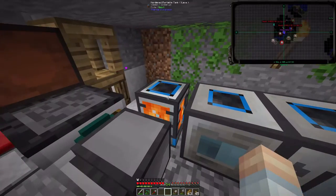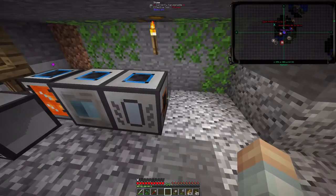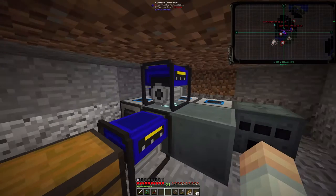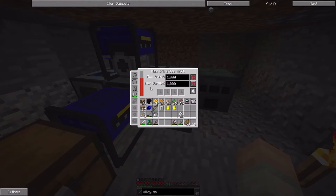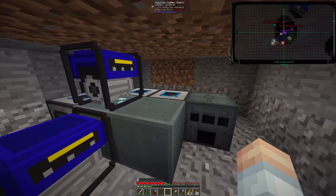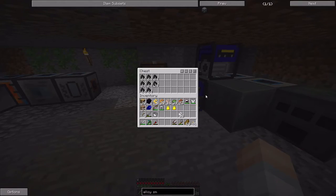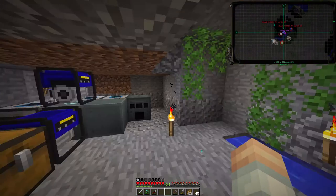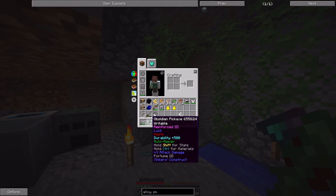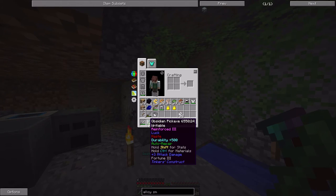We've got a turtle here, a tank for lava, an igneous extruder, a magma crucible which isn't hooked up yet. Over here we've got some generators making RF — right now they're quiet because they've burnt through their fuel. They're filling up a capacitor which is powering two pulverizers and an induction smelter, and eventually an alloy smelter. I've also gotten some moss going so I could put the auto-repair modifier on this pick, and I've also maxed out the luck and haste on it.